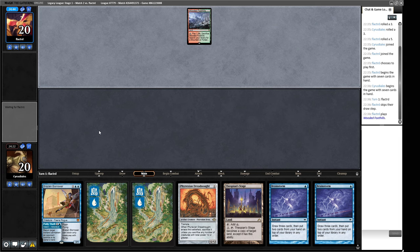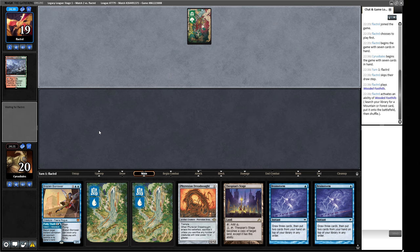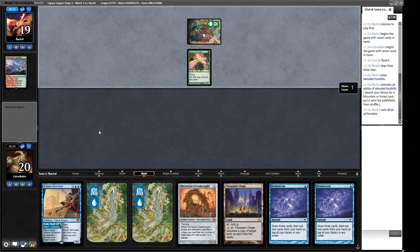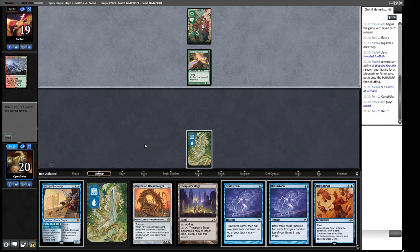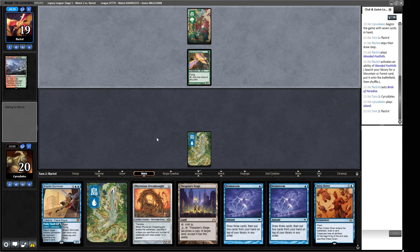Wooded Foothills — this could be pretty much anything. Birds of Paradise — so we're looking at most likely some kind of Cradle Control, that's sort of the most popular Birds of Paradise deck. Dress Down could be useful down the line. We had an option of Brainstorming around a potential Orcish Bowmasters, but I'm happy to play this a little bit slower. Then we can do Dress Down end of turn next turn, and Brainstorms and Phyrexian Dreadnoughts all at the same time. This also gives us a bit more reactive play if our opponent plays something else we think we have to deal with.